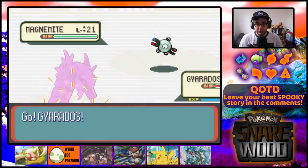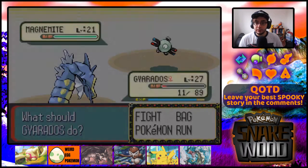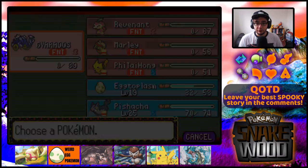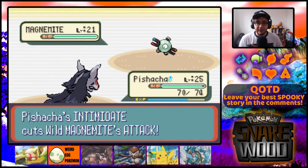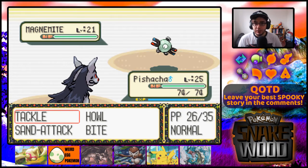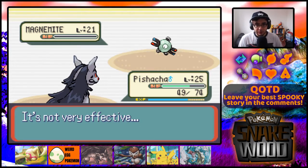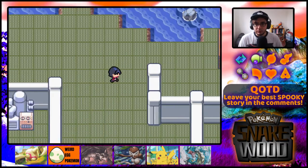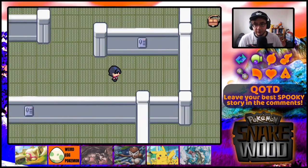We can surf on here, and there's Magnemite in here. Let's throw a ball and see what happens - I'd quite like a Magnemite. As you can see, our team is not looking very healthy right now. It's been a while since we've been through anywhere I can get a heal, which is a little bit annoying. We've surfed all the way down here - is there anything worth coming down here?